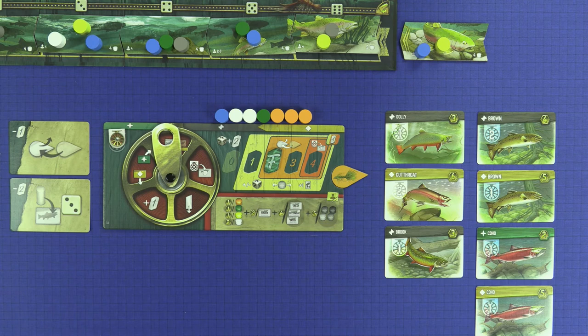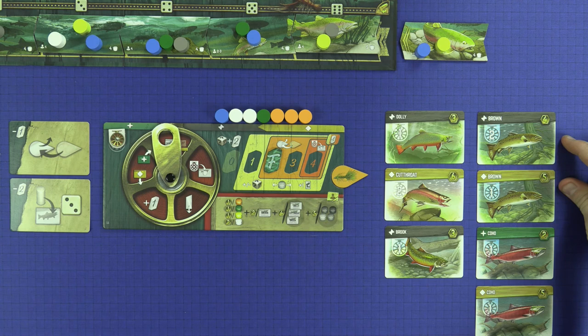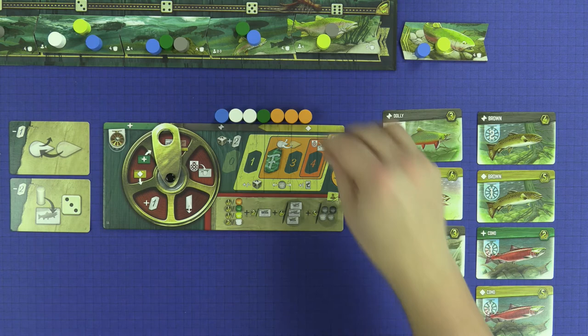Then we'll move to the scoring conditions on our individual player board. For each orange hatch token we get another point — that gives us three more. For each green fish we get a point — there's another point. We didn't have any yellows, but we do have two whites worth two points apiece, giving us four more points and bringing our total to 50. Next, we get two points for each brown caught — we caught two browns, so that's four more points. We get four points for each set of dolly, cutthroat, and brook caught — we made one set, so that's four more. And we get five points for each different set of four hatch tokens collected — we can make one set, so that's five more points, bringing our total score to 63.